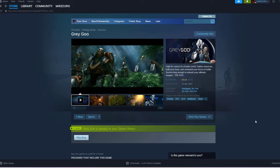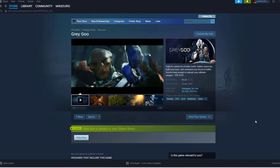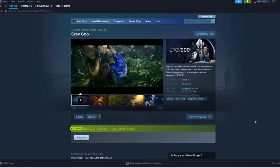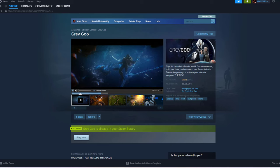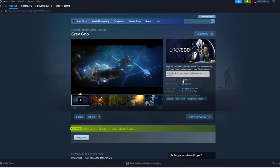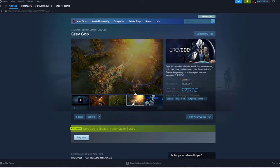Today we are looking at a great game released about 10 years ago by the studio called Petroglyph, which is now popular with the 9-bit Armies that we played a few weeks ago. This game is called Grey Goo and it got mixed reviews, so I'm not sure if it's any good, but the graphics look pretty impressive even for a game 10 years old.